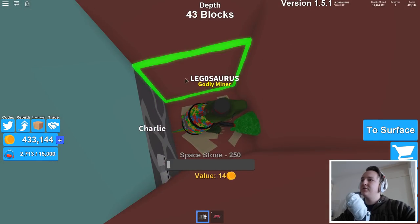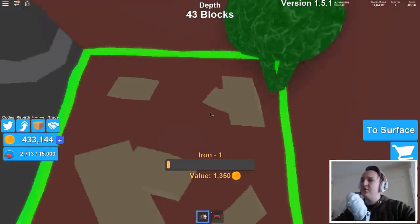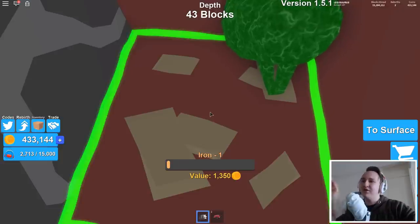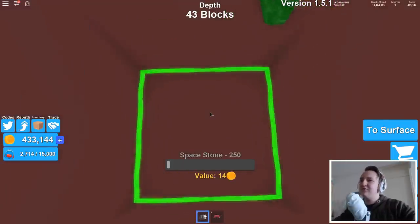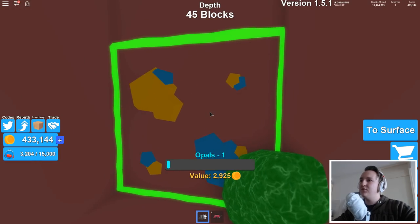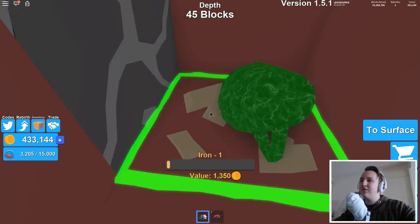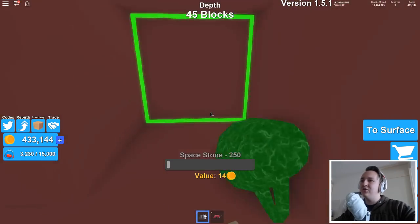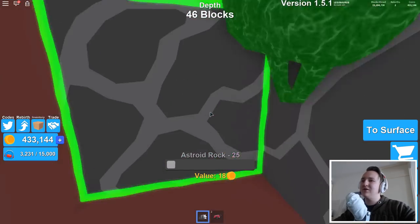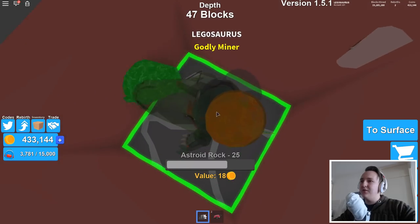Oh wait, I just found something — iron, value 1,350. I get about four and a half times as much money as usual so I'm too lazy to calculate the original price. What's the price of opals? Almost three thousand — that's so cool! How do you pronounce that — opals? I think just opals. We have to go deeper.